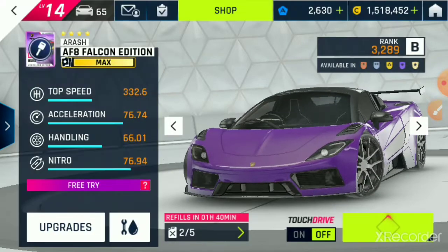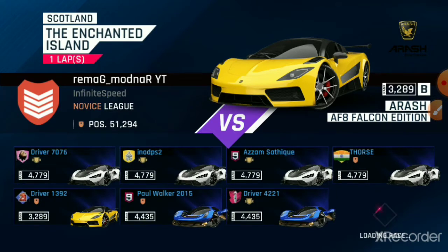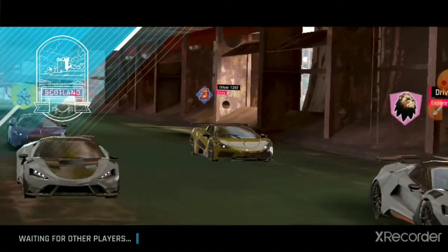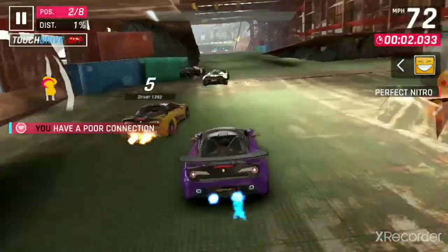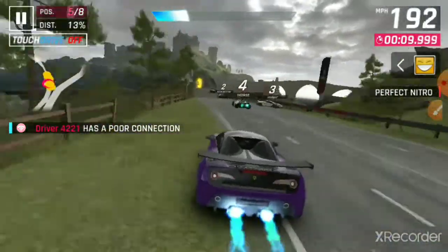Next car, the Arash AF8 Falcon Edition. This is the first B-Class car out of the bunch, and it kind of feels like just another middling B-Class car. Most of these cars are pretty middling, except for the S-Class cars, but we'll get to those in a minute. My favorite part about this Arash is that one of its stock colors is purple — honestly, purple looks pretty good on this car. Same thing goes for the Vision 1789; that car also looks really good with all the stock two-tone colors it has. I really like the gold accents on that car.